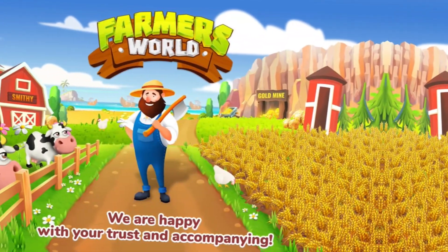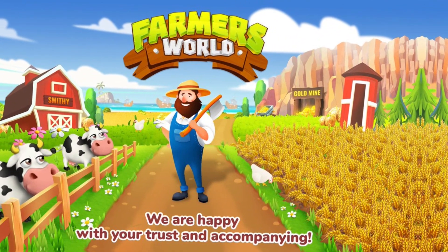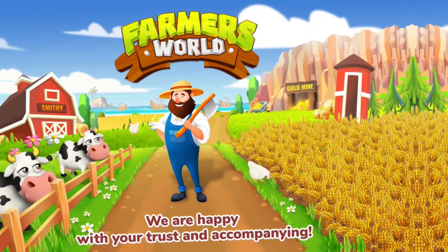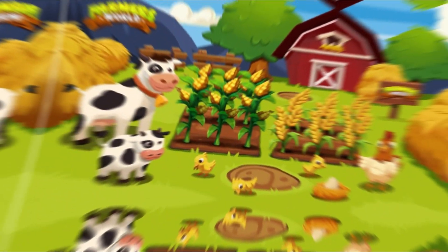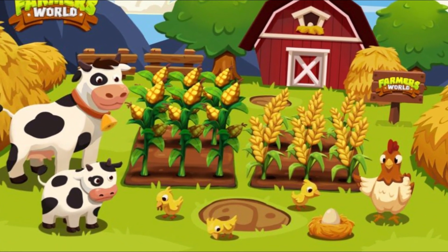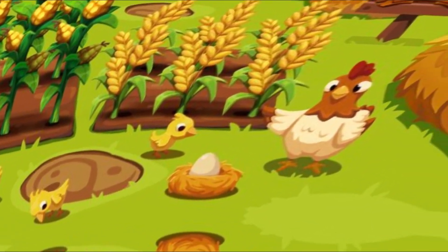Farmer's World, like the other games on this list, runs on its own unique token called WaxBee. Once purchased, the token allows players to buy land, buildings, tools, crops, and farm life. Each utility works as a unique NFT the player owns after purchase. Some of the other in-game commodities include gold, lumber, meat, and energy.